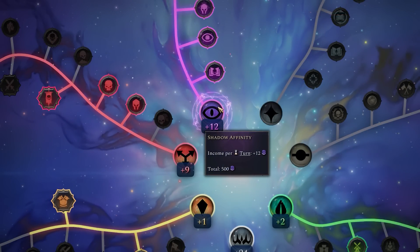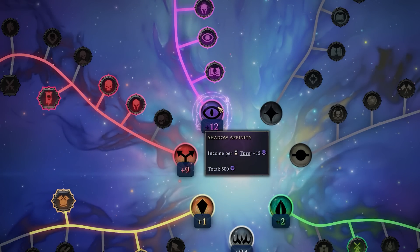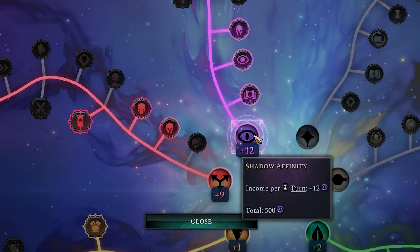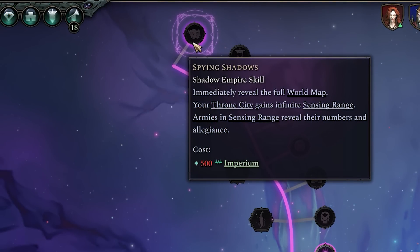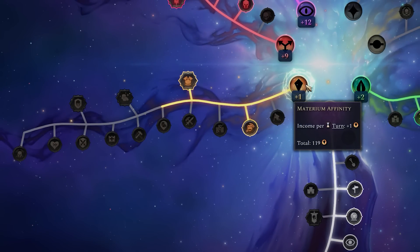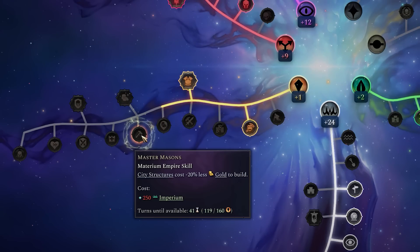Each affinity point generates one income per turn, and as turns tick along you'll unlock more and more, depending on how many affinity points you have. As a quick example, I currently have 12 ticking over every turn in the shadow affinity, meaning I can reach right the way up and unlock the final thing. Despite being at the very end of my game with only one point ticking away per turn in the Materium affinity, I was unable to reach up and grab even the likes of Master Masons here, which would take me another 41 turns at this rate.